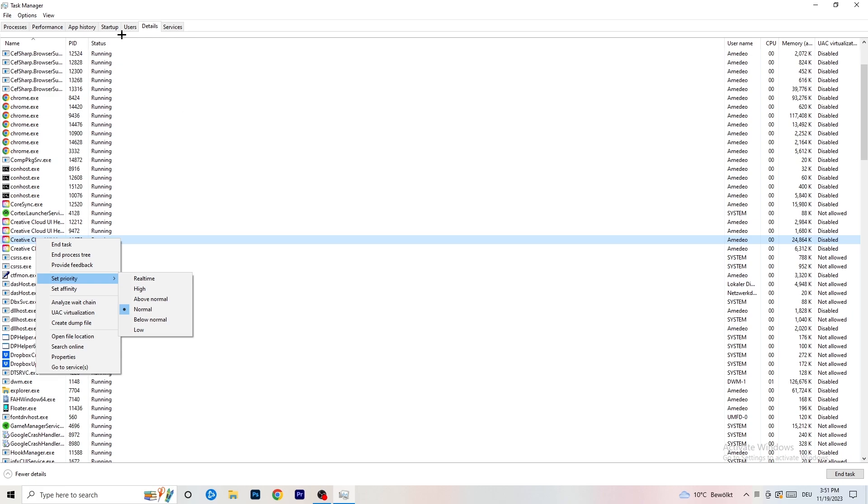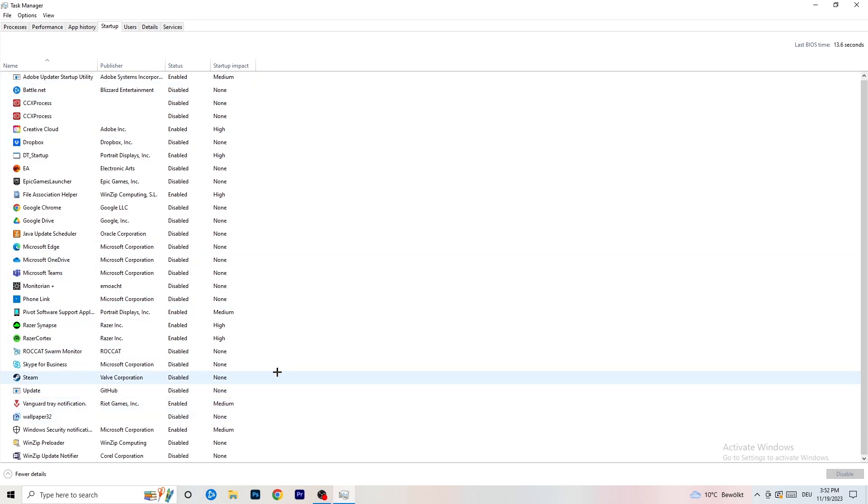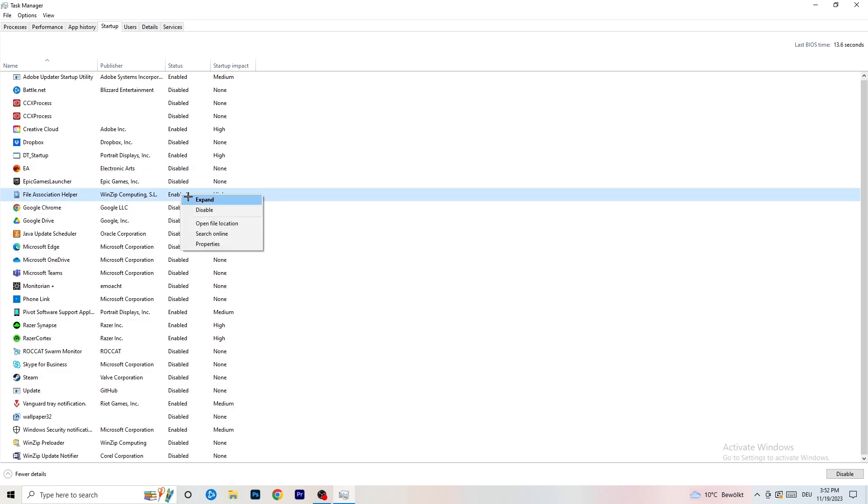Next, click on the Startup tab in Task Manager. I have a lot of applications disabled because my PC is a low-end PC — it tends to have low FPS, crashing, and not-launching issues. You want fewer applications running in the background since they take up GPU and CPU usage. Disable every single program you don't need running in the background when you start your PC — basically everything besides Windows or essential items.